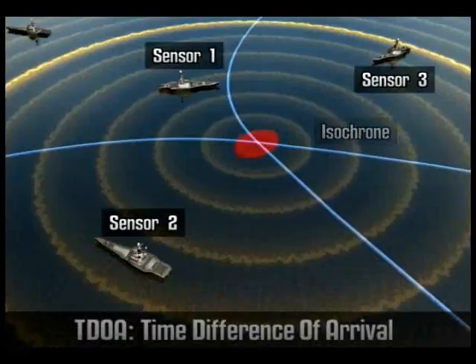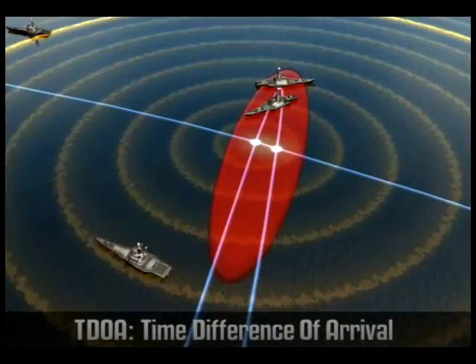Two isochrones will usually give you a fix on a target, as long as those isochrones don't all come from the same angle.